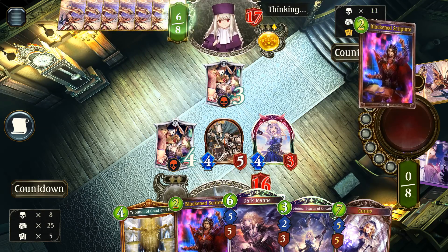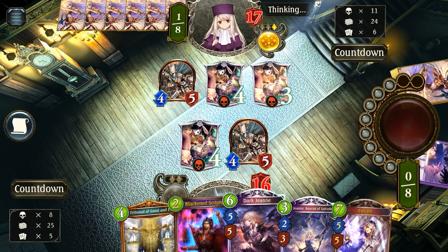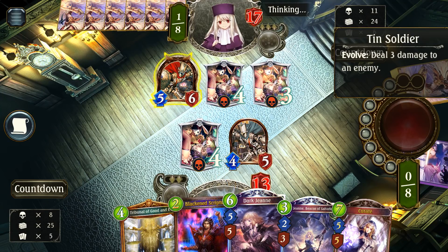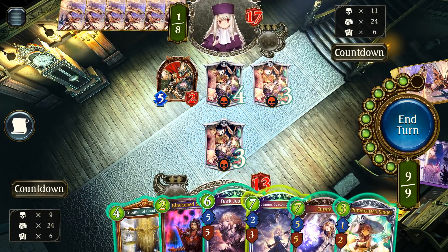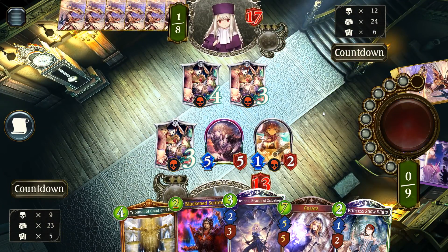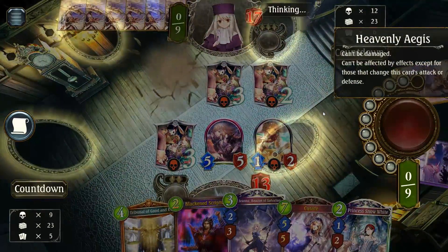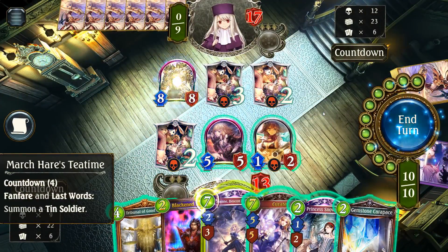I think I have answers to everything he's got. The only problem is, can I even kill him before he plays Aegis? That's the question. Now, this is the deciding point — he does evolve here. If he evolves here, it might be an indicator that he doesn't have Aegis. Now I just think I want to play the Dark Jean and the Pure Hearted Singer. I need to draw. I really need to draw. What do I get? Princess Snow White. That's very low impact. If he has Aegis here, I just lose. Essentially.